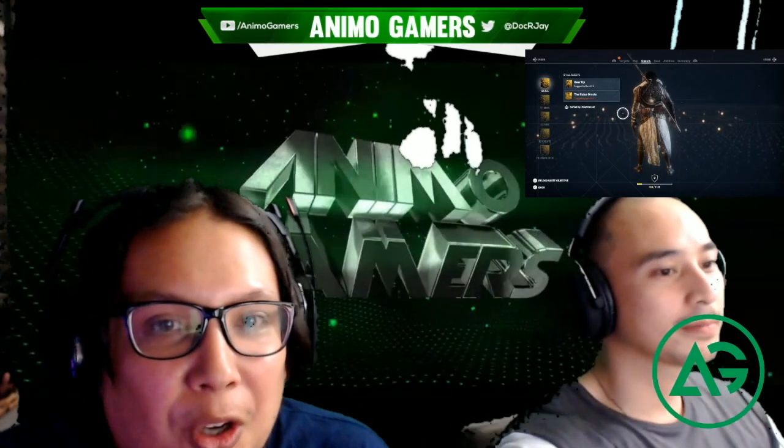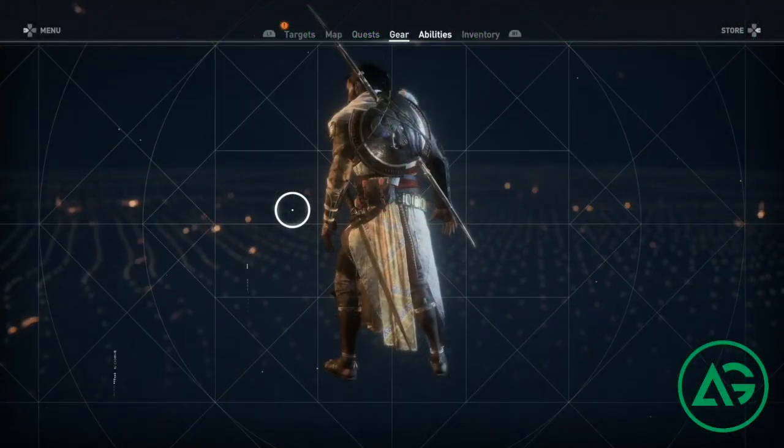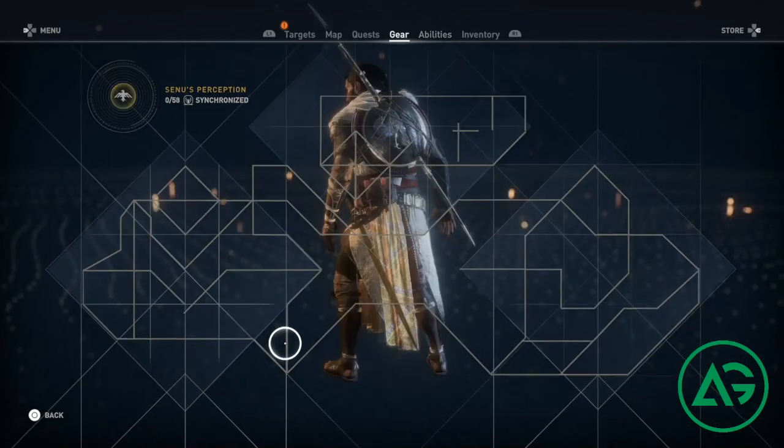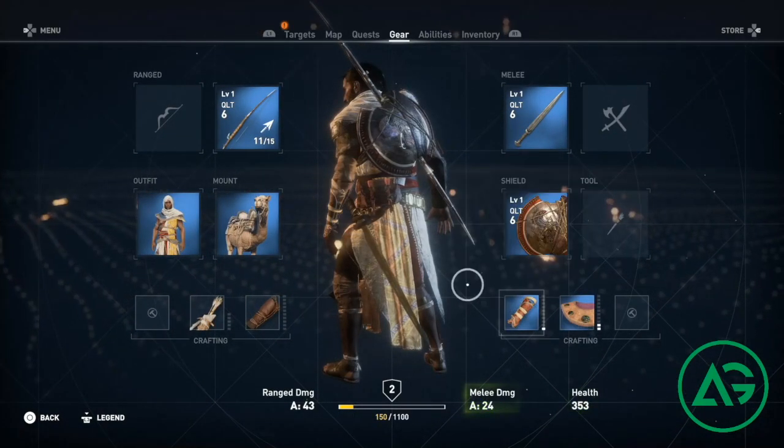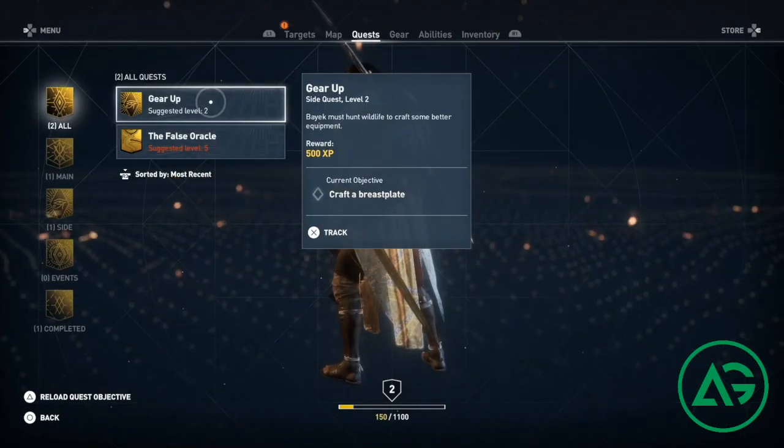Hello everyone, welcome back to Assassin's Creed Origins. We finished the tutorial prologue mission in the first part. We have a few missions here that we can do. We leveled up our abilities and upgraded some of our equipment. Now we're going to be gearing up.